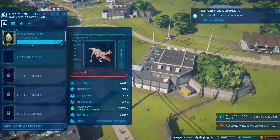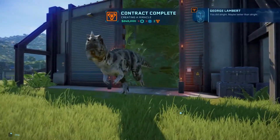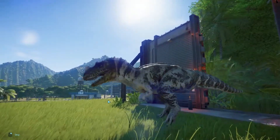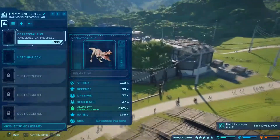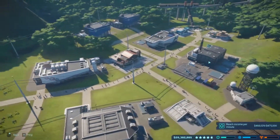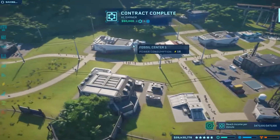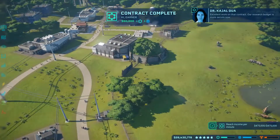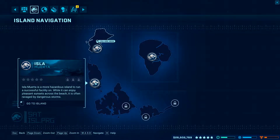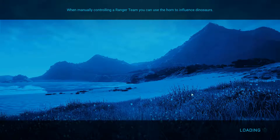All right, let's get the Ceratosaurus out. Let's get one expedition sent out - hey that one's all done, all right one more sent out. Excellent work on that contract! Let's get out of here quick before we get more contracts. Island navigation - Isla Muerta, let's go! I didn't want to hang around and get more contracts, I have a hard time just leaving contracts there.